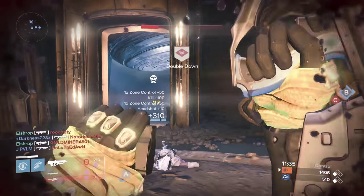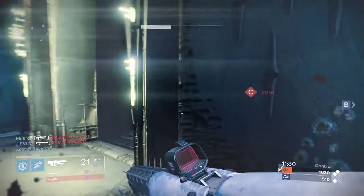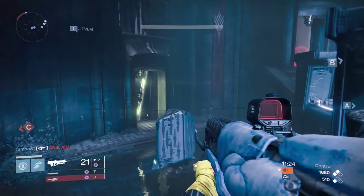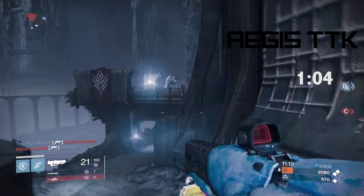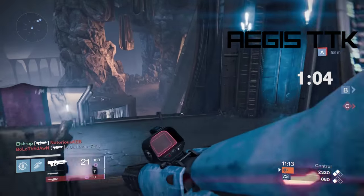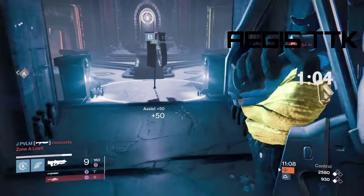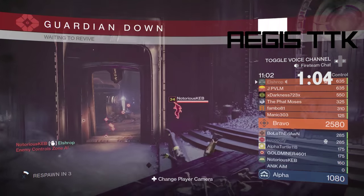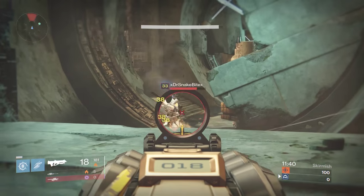Now let's talk about both weapons in the Crucible. Everything we've covered applies there too, except for Ages of the Kell's special Fallen-themed perk. Ages of the Kell has a time to kill of one second and four milliseconds — essentially one second — which is pretty short, though you won't achieve it every time since it requires landing every headshot across three bursts.